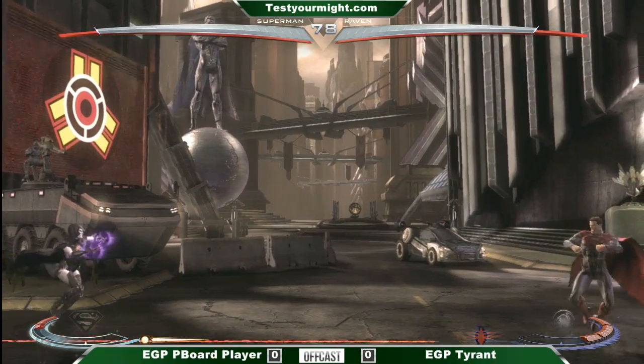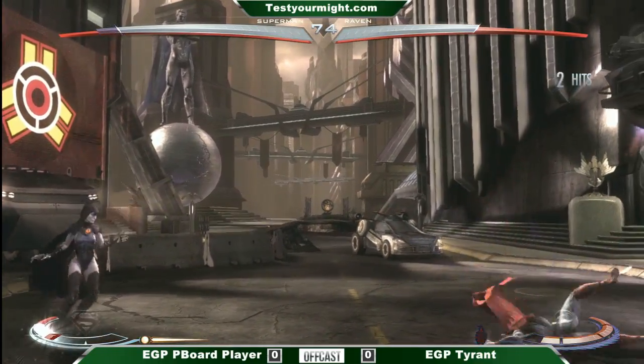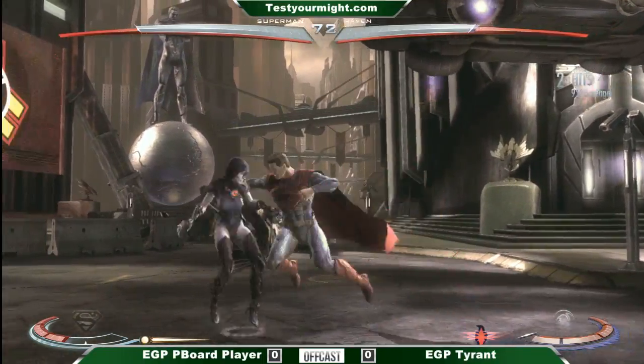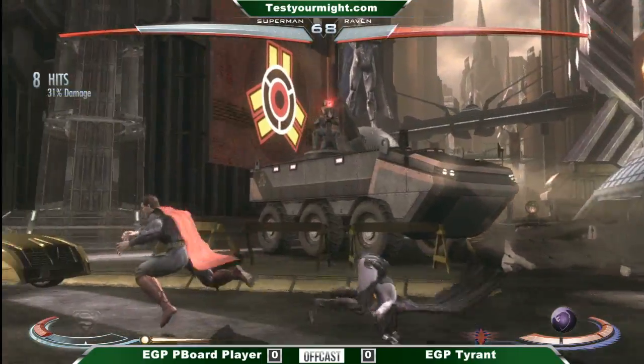One thing I learned about this matchup the other day is that Raven can actually reflect the sweeping laser. Oh really? Not reflect it, but she can do the ignore bomb. So that's pretty good in her favor. It's very hard for Superman to zone, but once he gets in, it's very difficult for her — just a barrage of mixups, and it's ridiculous.